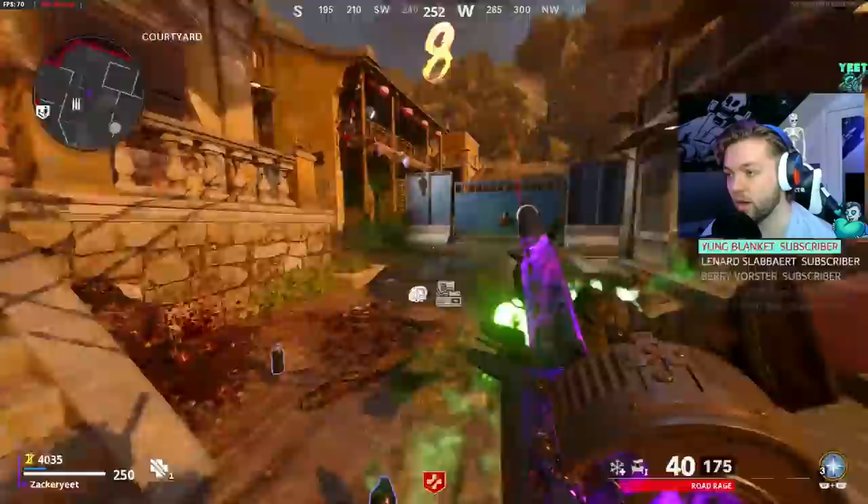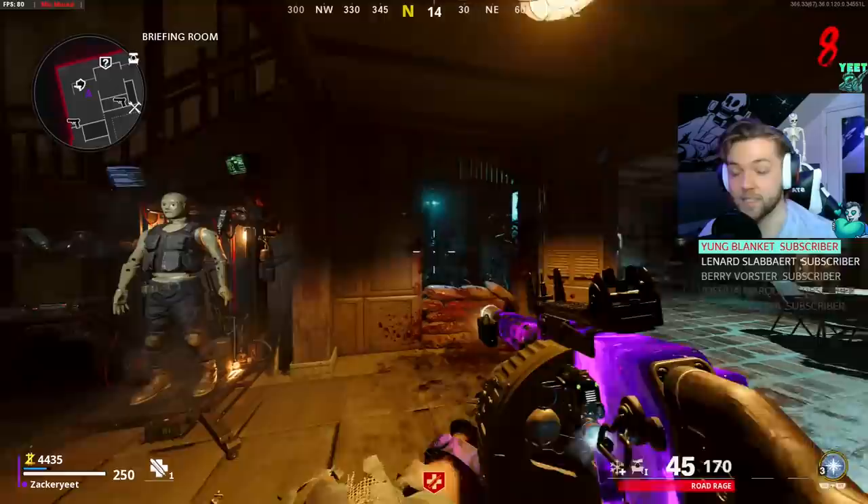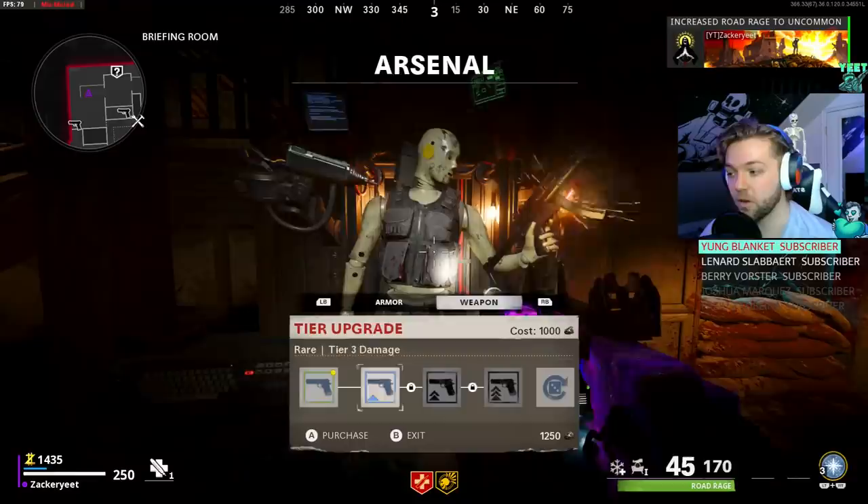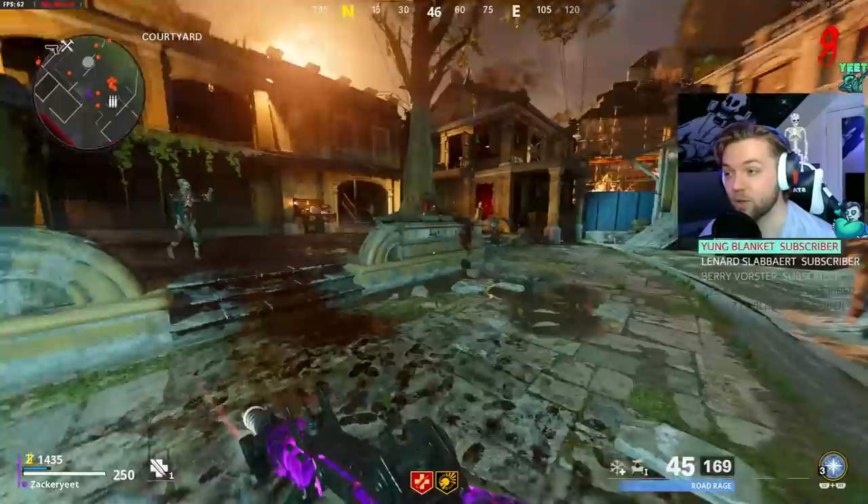Once I come out of the Coffin Easter Egg I like to stay there for one round to get enough money. The only perks we're really going to need for this strategy are Speed Cola and Deadshot. I have Deadshot at tier 5 for the extra damage. We'll wait until we get enough for Speed Cola as well, and make sure you're leveling up your weapon tier as much and as often as you can.